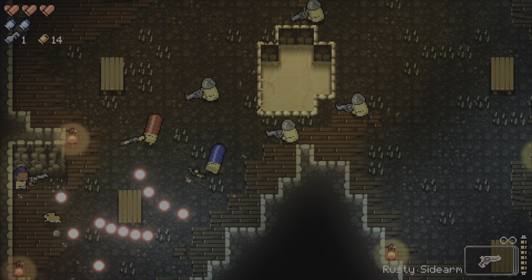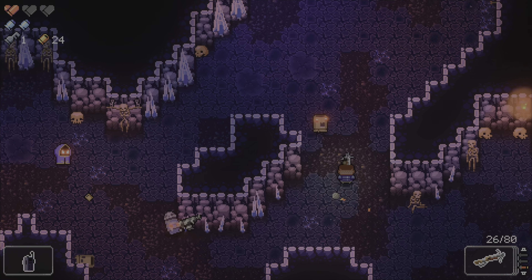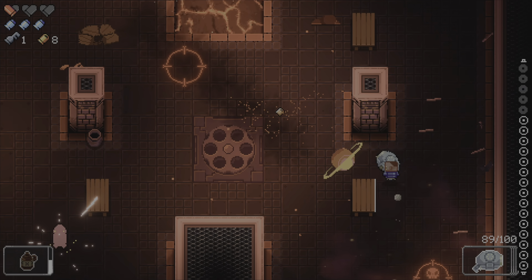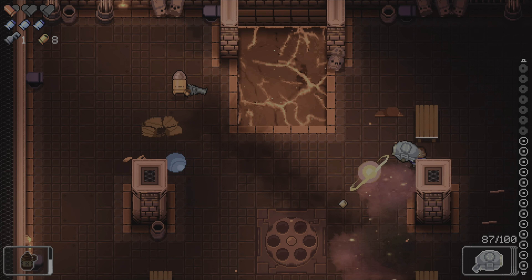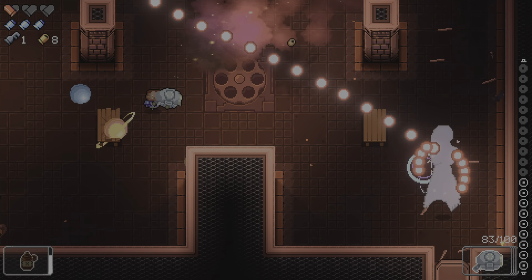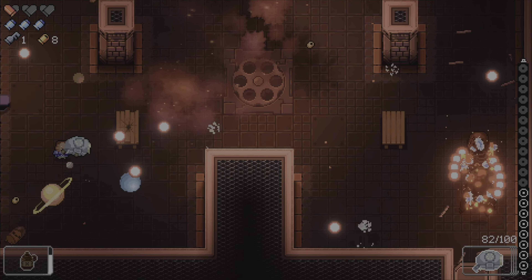Now, this might seem like I skipped a lot, but I did — for good reason, too. See, with Gungeon, each floor is essentially the same. The style, the enemies, and the hazards are different, yeah, but fundamentally they all work the same. You're never dealing with a brand new mechanic thrown at you. So I'm leaving some things for you as a surprise, but making sure that you know what you need to succeed.